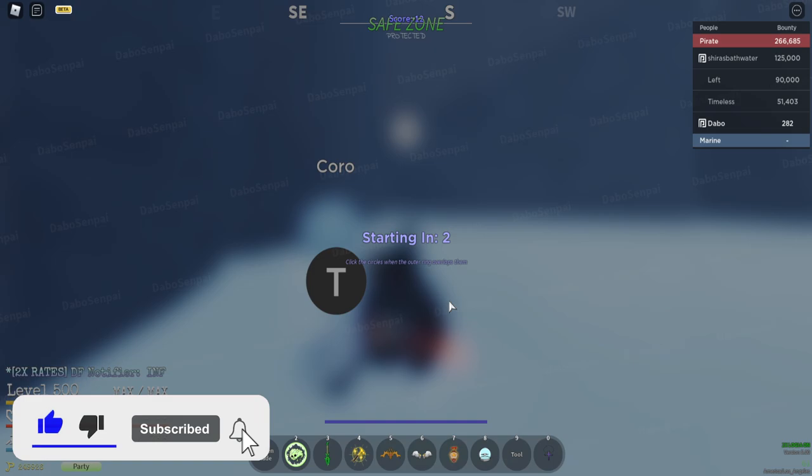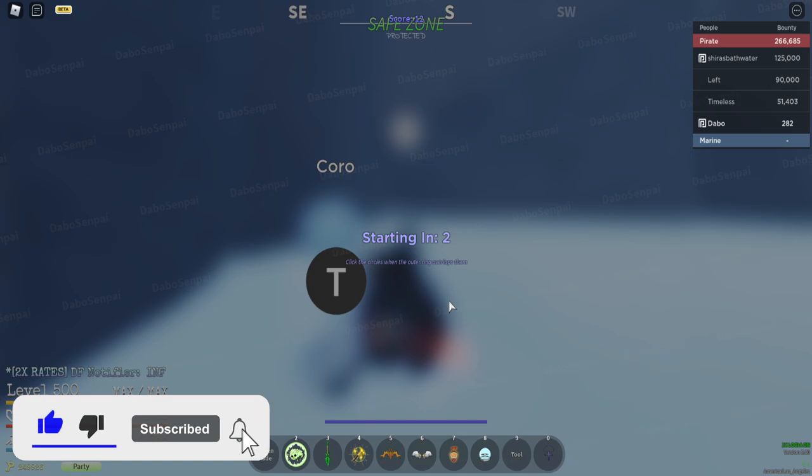Starting in five, four, three, two, one — just click the circles, seems simple. Oh, he made it faster — I think this used to be so slow when I did it the other day. Try to get as many Perfects as you can because when it's slow it makes it as easy as possible. At around 100 points now, just gotta make sure I stay good until it's time for it to speed up, because once it speeds up that's when things take off.